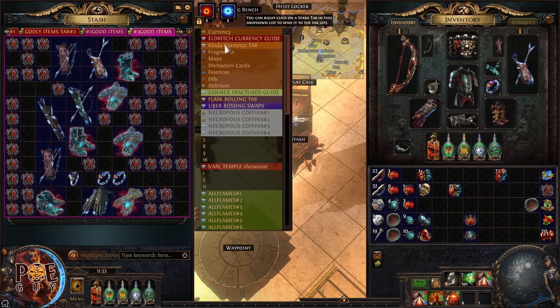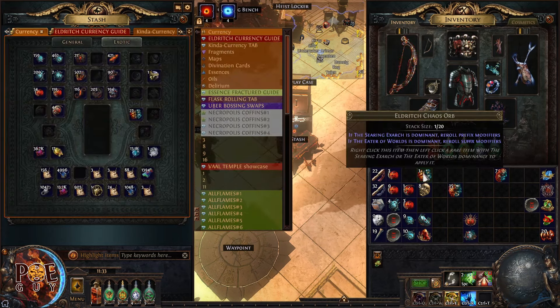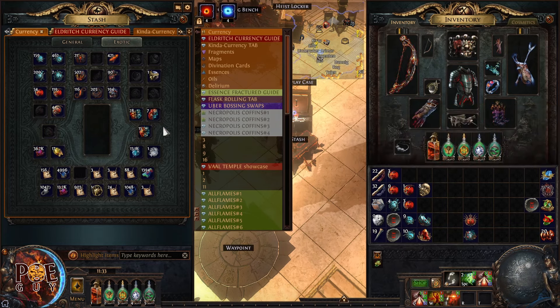By now I think you understand how to use this special Eldritch currency — Eldritch Chaos Orb, Eldritch Exalted Orb, Eldritch Annulment. It's not hard. You can target either the prefixes or the suffixes, making a very precise Annulment or Exalted Orb.